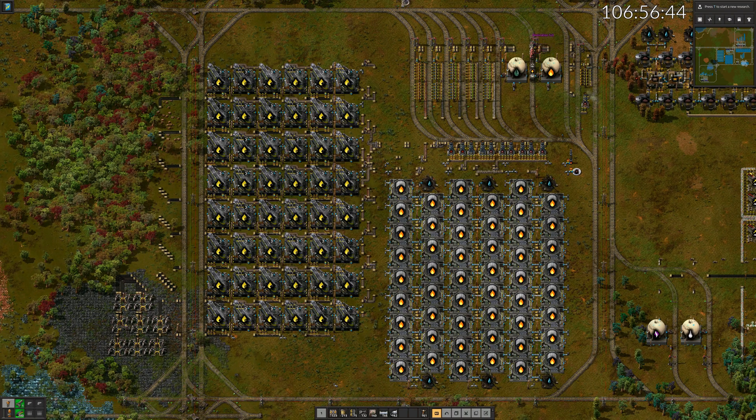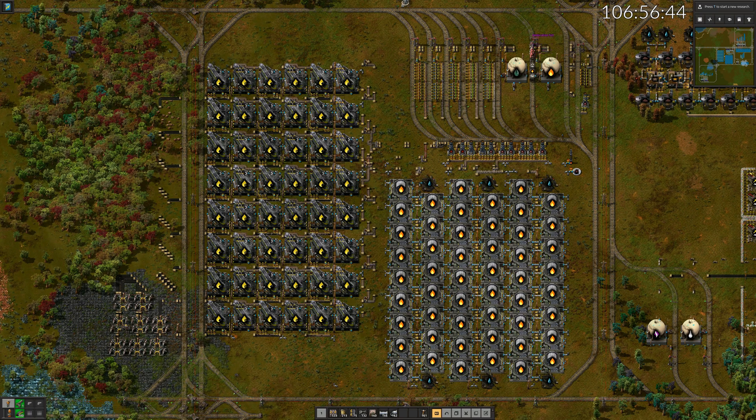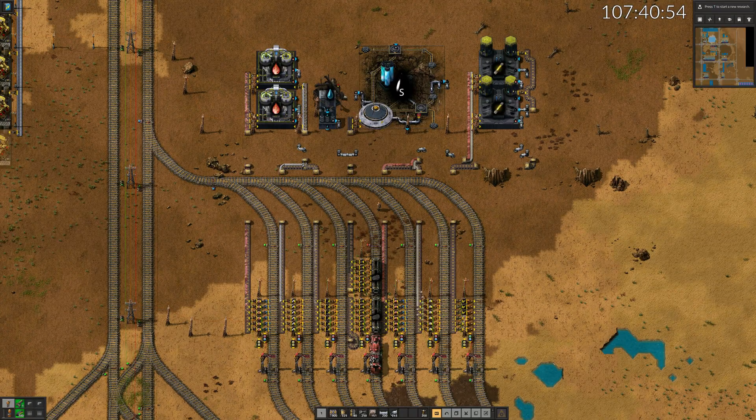Eight belts of raw coal converted into syngas, tar, coke, ash, and iron oxide. It will run non-stop, with appropriate overflow voiding in place. The VetBrain technology is researched now — time to make VetBrain cartridges and build a huge lab complex.